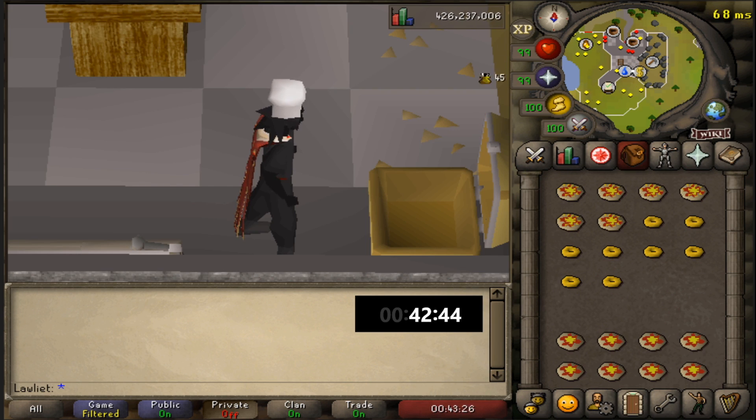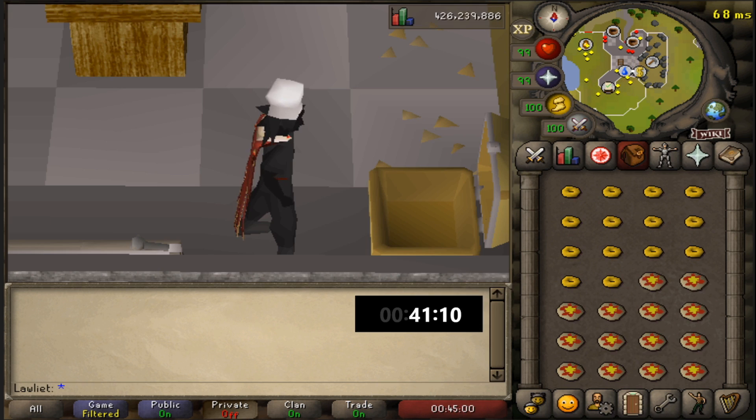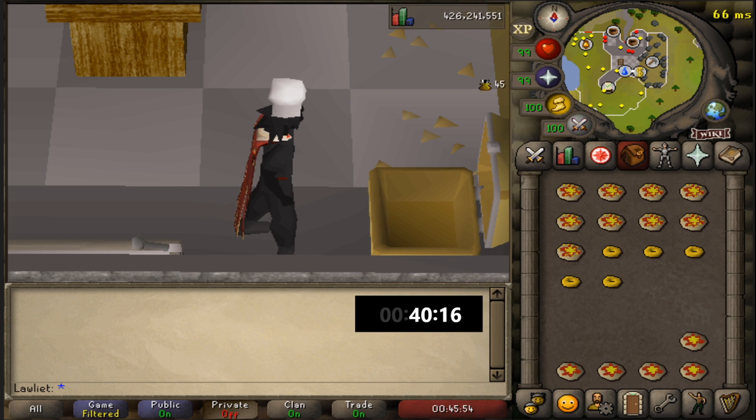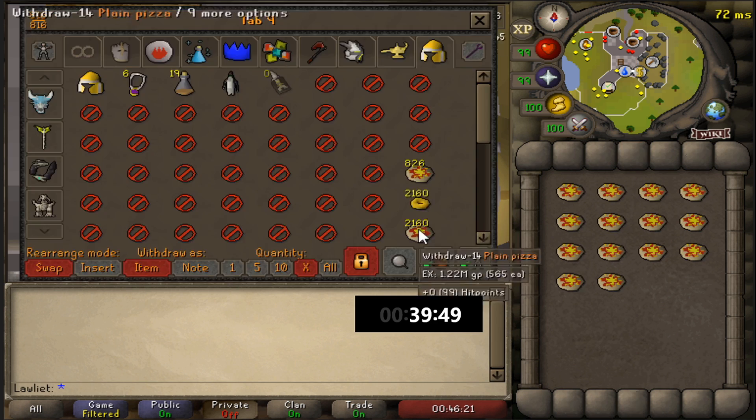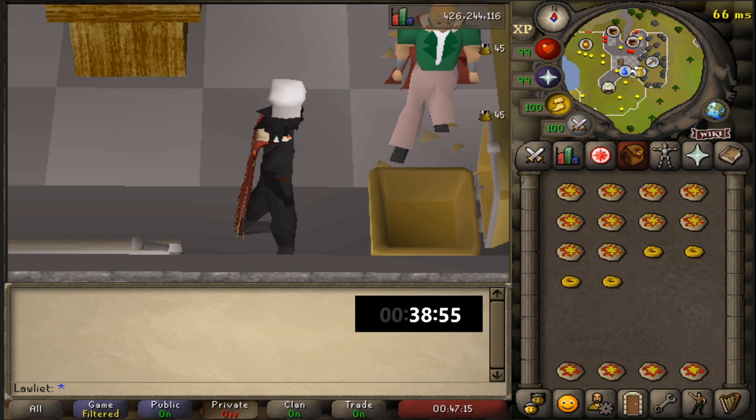Like with any of these moneymakers where I'm combining two different things, make sure you check the price of all items involved and the price you can get for the final product, and confirm it's profitable before you start — because prices are always changing and something that was profitable a month ago might not be so today.